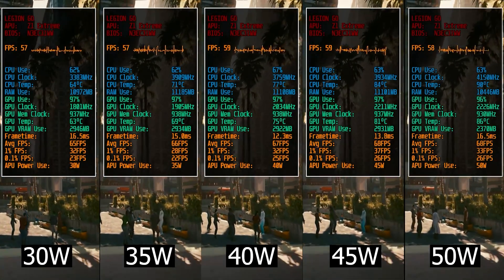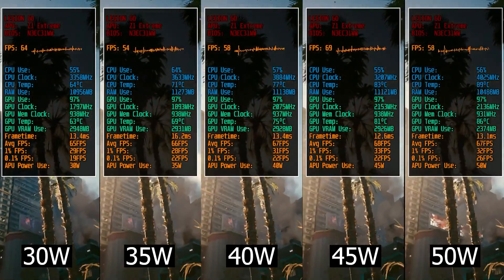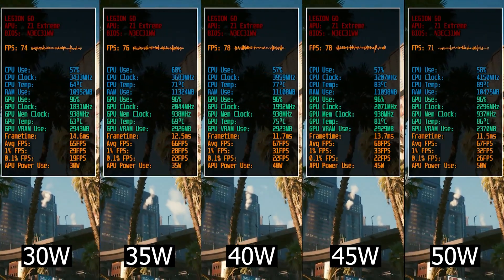Hey everyone, how's it going? In the last video, we saw how to set TDP on the Legion Go for up to 50W while keeping our custom TDP unchanged over time, back to the default one.